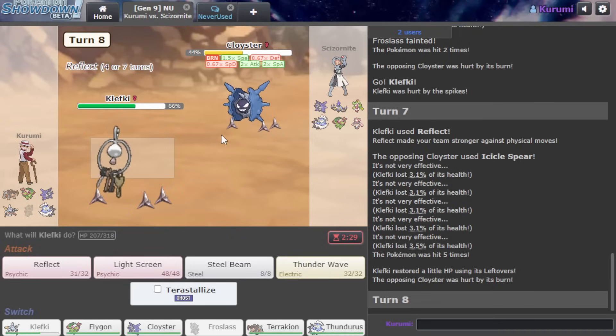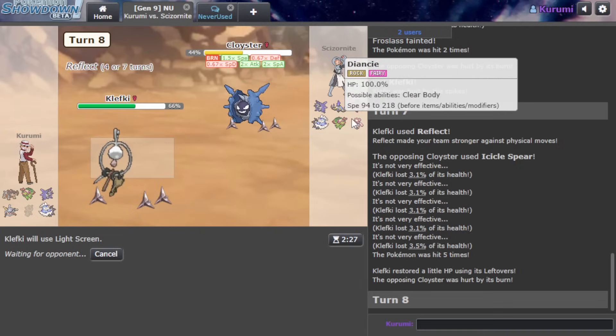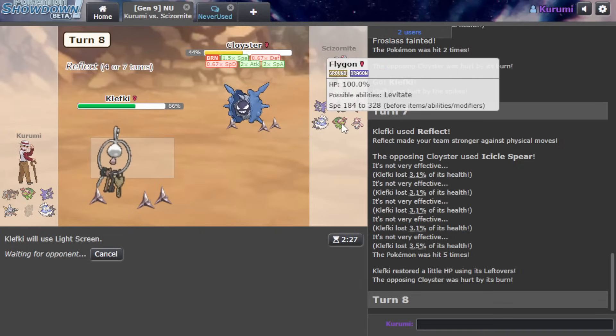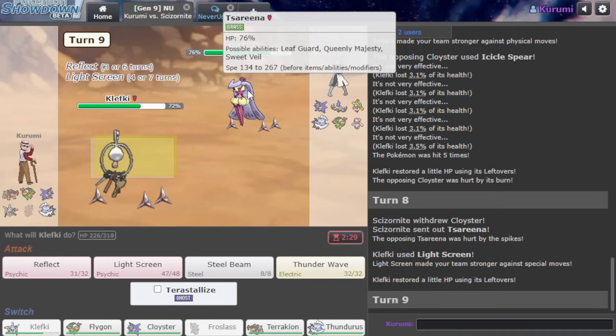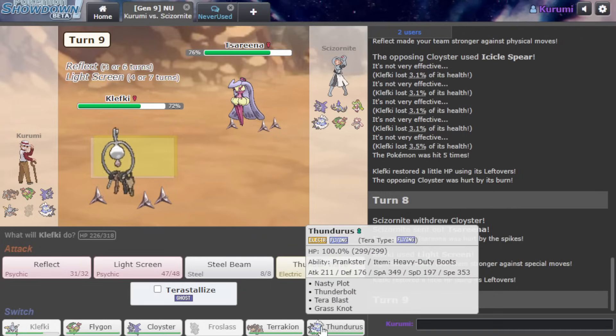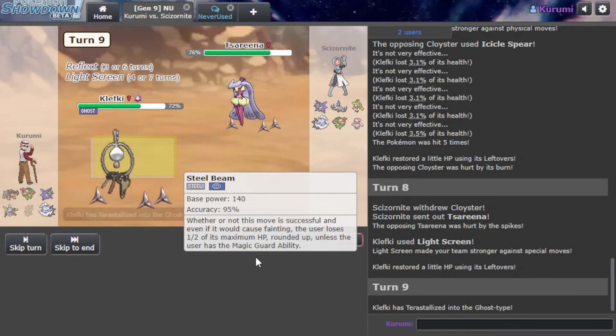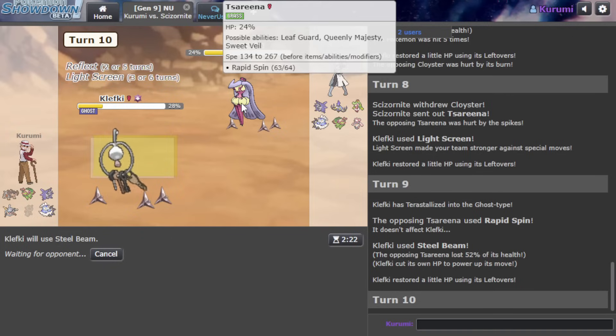As a result, I have the technology required to win this game - it's Thundurus. Are you ready to see Thundurus go berserk? I'm going to plot up and one-shot their entire team. I could spin these away, or Terra Ghost here and block the spin. I might want my Terra on Thundurus, but I'm going to Terra Ghost and block the Rapid Spin - hit that boy with a Steel Beam.